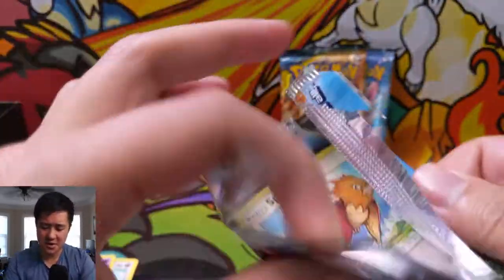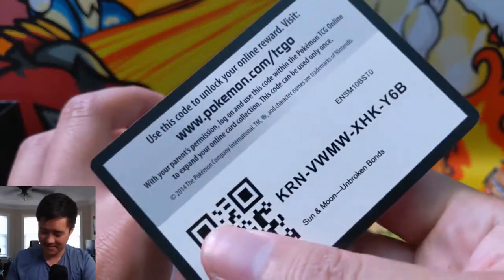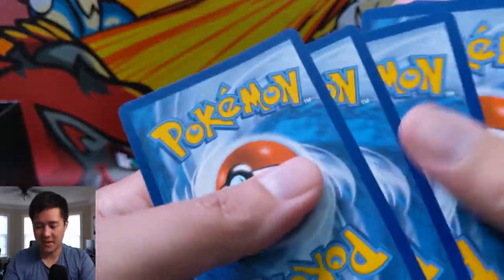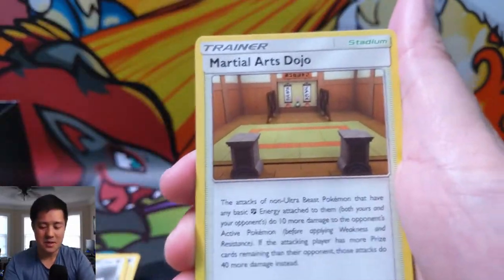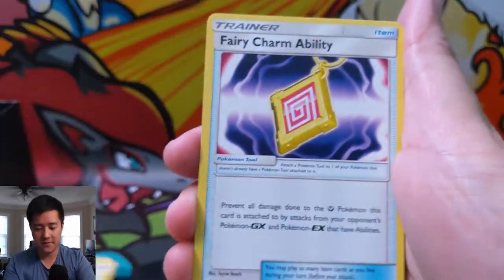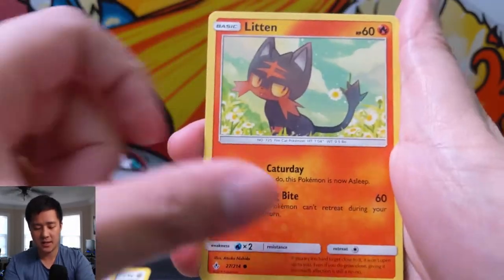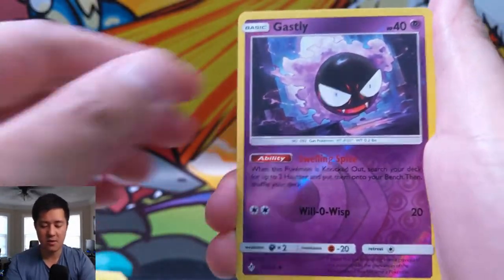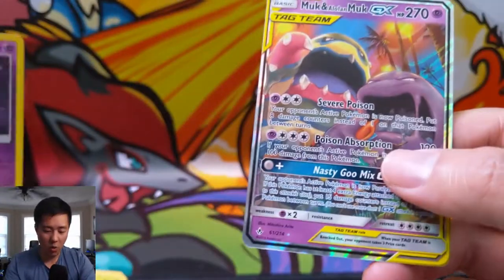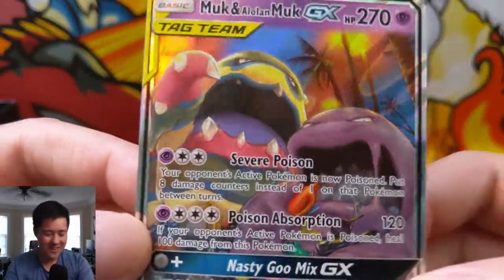That's a little strange because when we first picked up this set I felt like that's all we were pulling. I keep forgetting — next one I'm going to set aside the code card. Alright, Layer On, Martial Arts Dojo, Fairy Charm, Spearow, Lickitung, Litten, Crabby, Tangela, Gastly.